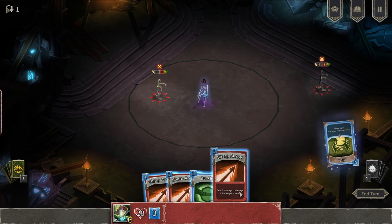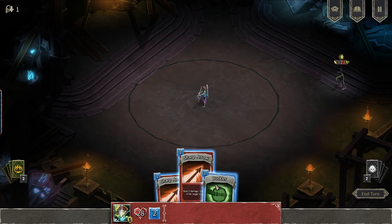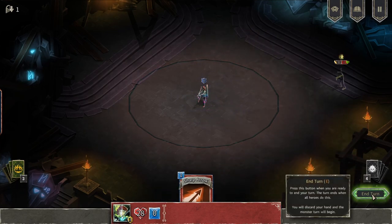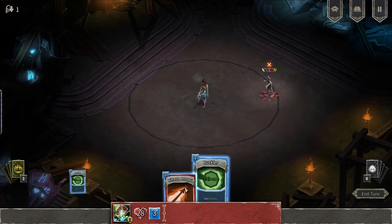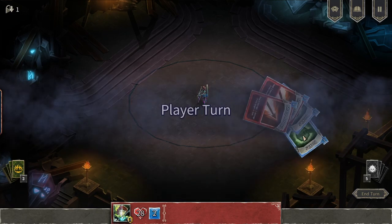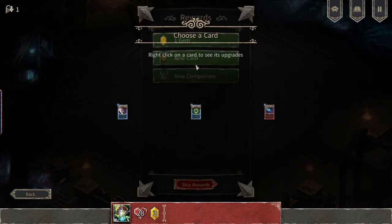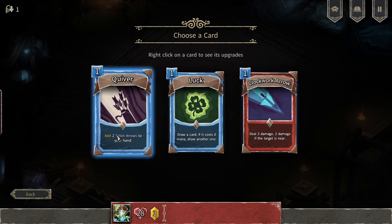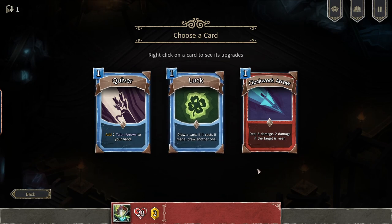Let's see, let's kick you out. We kill you. Pain block — hit him. We're gonna get hit anyway. It's like Slay the Spire but on an arena. Add 2 town arrows to your hand — I really like that. Draw a card, it costs 0 mana. Draw another one if it costs 0.